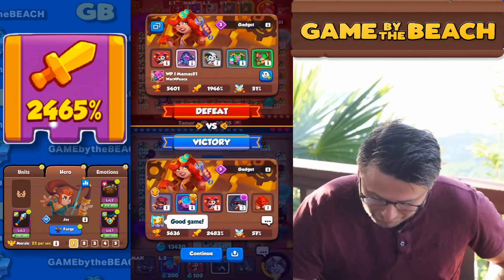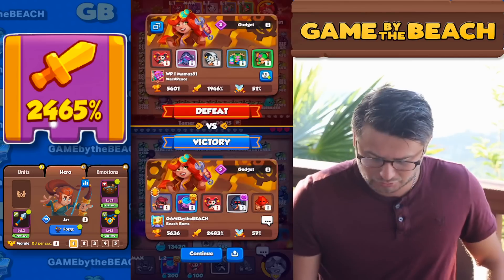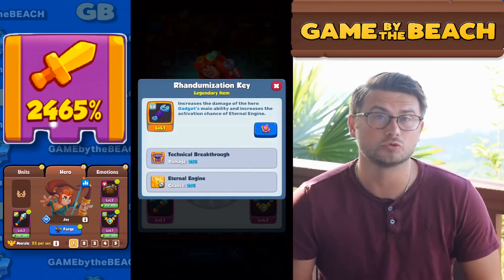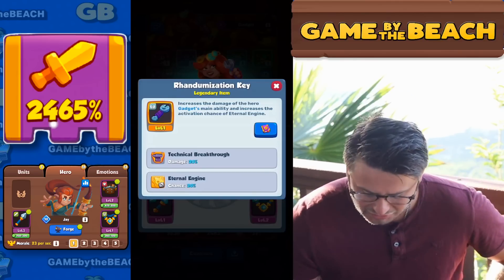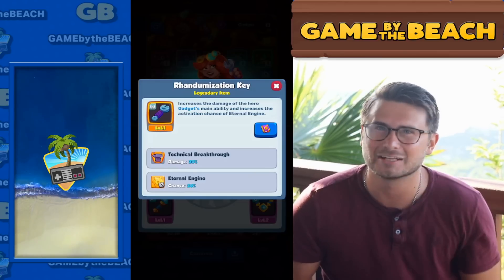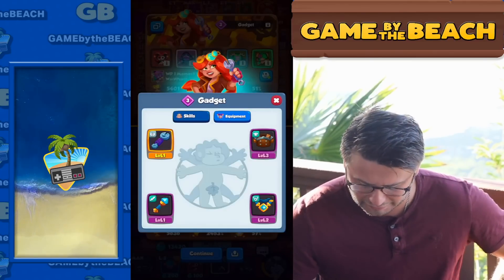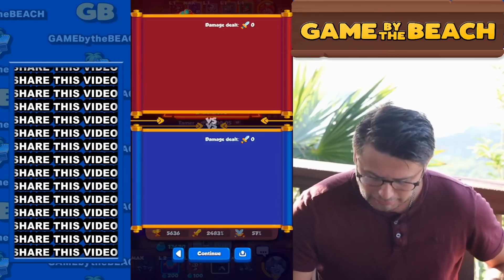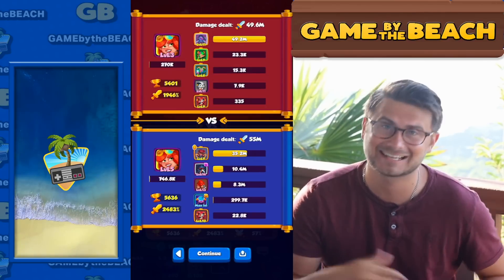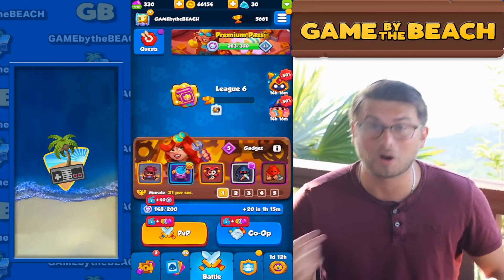12 seconds to go, 10, 9, 8 - Vortex is steaming around the board, we're taking it and there is a victory! Hit him with a good game. He hit me with a good game back - great sport. Let's check out his equipment: that's the legendary item specific to Gadget - increases the damage of the hero gadget's main ability and increases the activation chance of Eternal Engine, the gold tiles. Level 11 Demon Hunter is actually pretty solid. That was a pretty straightforward Corsair game and we came out on top - really really fun.